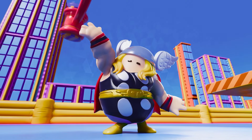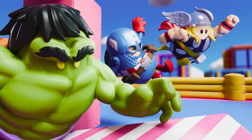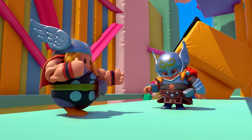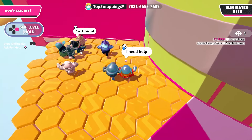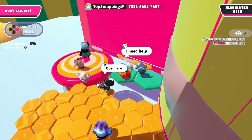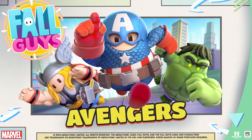Hello ZeeBird! Marvel heroes are saving the day in Fall Guys, and today we're checking out the Love and Thunder bundle. This bundle includes two versions of Thor: Thor Odinson and Mighty Thor. So let's go check it out.